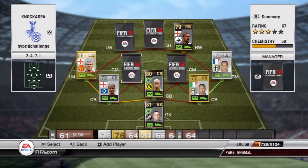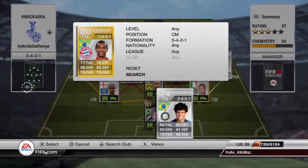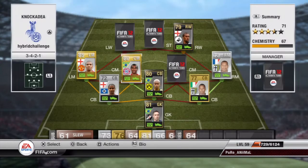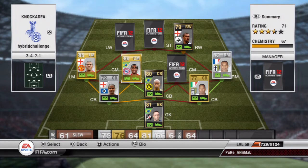On to the first centre mid — it's Luis Gustavo. He's quite a tank: 6 foot 2, 77 pace, 56 shooting which really doesn't lie, 75 passing, 78 dribbling, 82 defending and 76 heading. He's a very good player — you could actually play him at centre back if you wanted to. I got a player sent off in one match and moved him back to centre back, and he still did a great job.